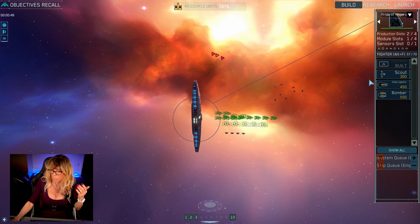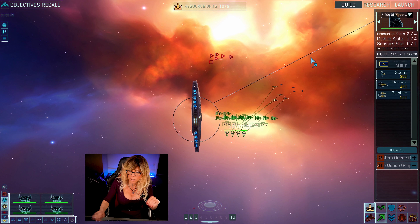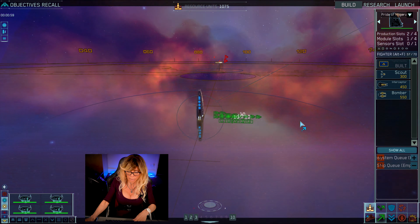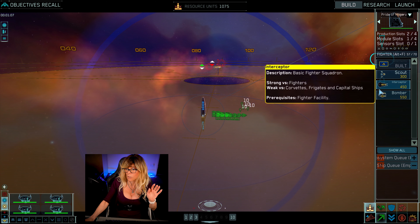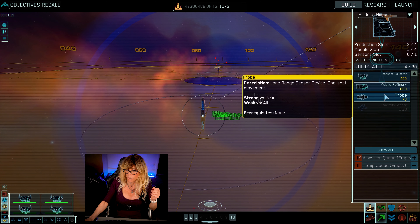Resources are going to be really important for this. The first thing I'm going to do is build one of these resource collectors. But before that, I'm immediately going to send my collectors to harvest. It's suggested we go up somewhere up here, but there are actually some rocks nearby. You're better off sending them straight there, as that way you start collecting resources immediately — which is important if you didn't have many resources to start with — so you can build that mobile refinery.